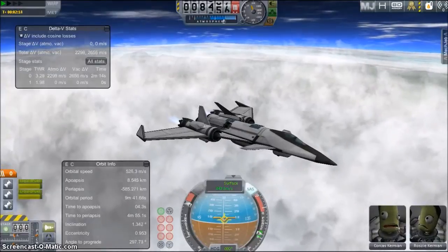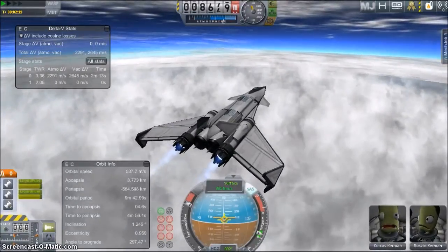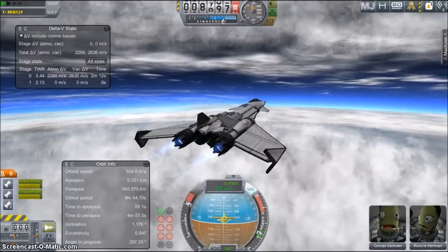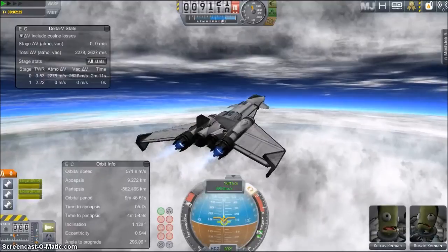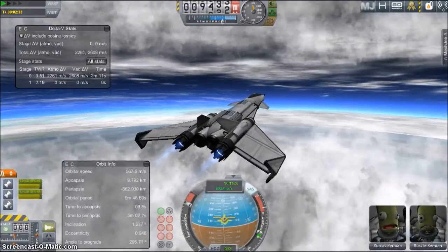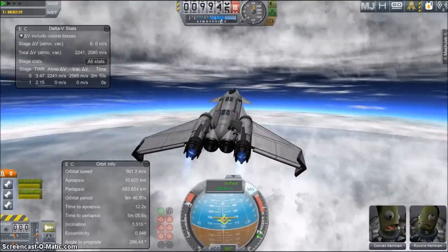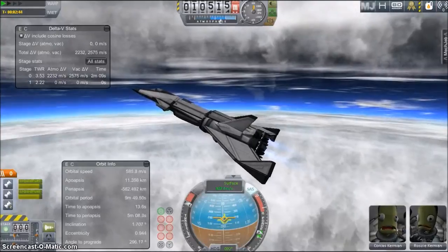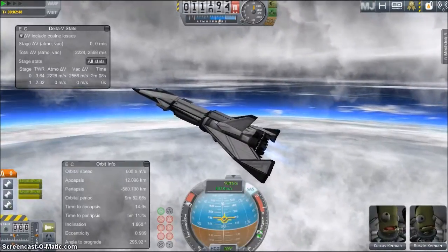When you get to the higher atmosphere, no matter how fast you are going, your air-breathing engines will begin to lose thrust and you'll have to activate the rocket engines, which will drain your fuel pretty fast. You have to balance your speed and altitude — you don't want to be going, say, a thousand meters per second when you're still pretty low in the middle atmosphere because you will probably burn up. But you also don't want to reach the higher atmosphere too soon, or you won't have enough forward speed and will have to rely on rocket engines — and you'll probably not have enough fuel to achieve orbital speed.